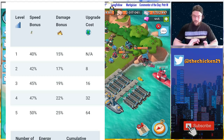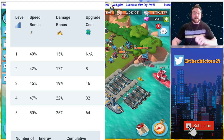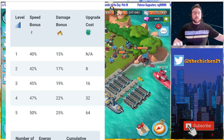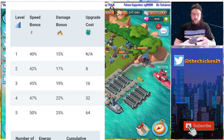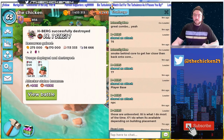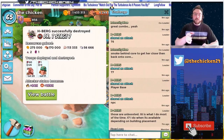Big shout out to those guys — they helped me kind of put this guide together. So let's get right into battle orders. Level one gives a 40% speed bonus and 50% damage bonus. Those are the stats for battle orders, so let's go ahead and take a look.